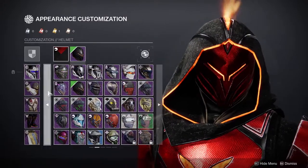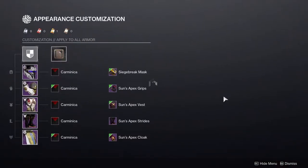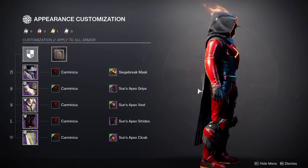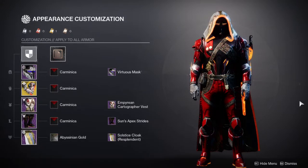Carmenica has an orange glow if you guys don't know — let me show you real quick. As you can see it has an orange glow, so if you want a shader that actually goes with the fire, this is going to be your best bet. I also like that the cloth has kind of a burnt look to it, and red obviously goes well with solar.